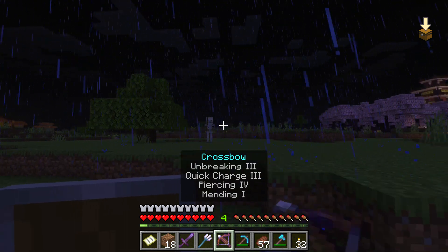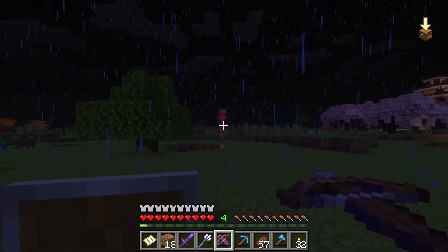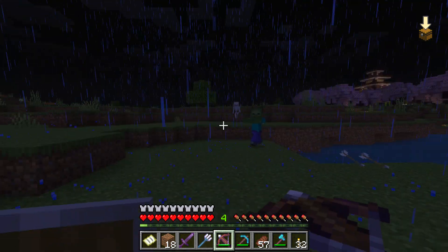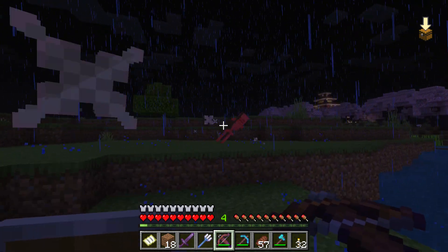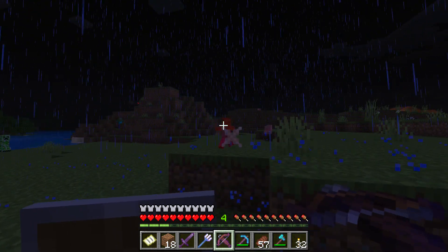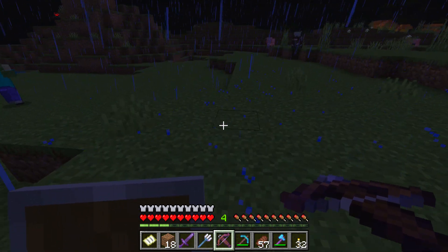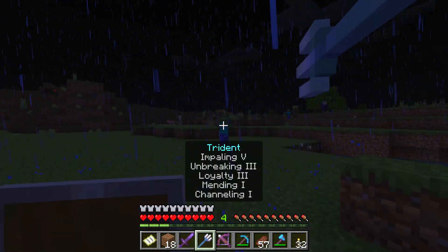Let's see how the crossbow does — it misses. No one-shot kills with the crossbow, not even on a zombie. The arrow does go through them with the piercing enchantment, but even two shots wasn't enough. Definitely not as good as a bow — a bow just has more different enchantments you can put on it. The trident's working good in the rain though.